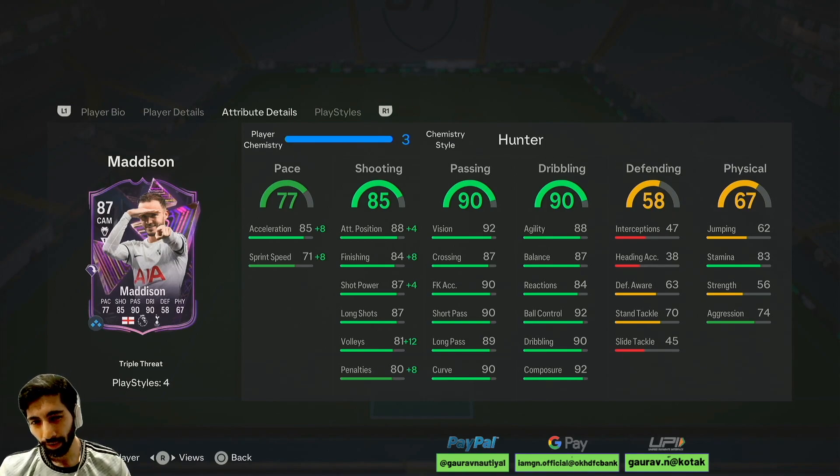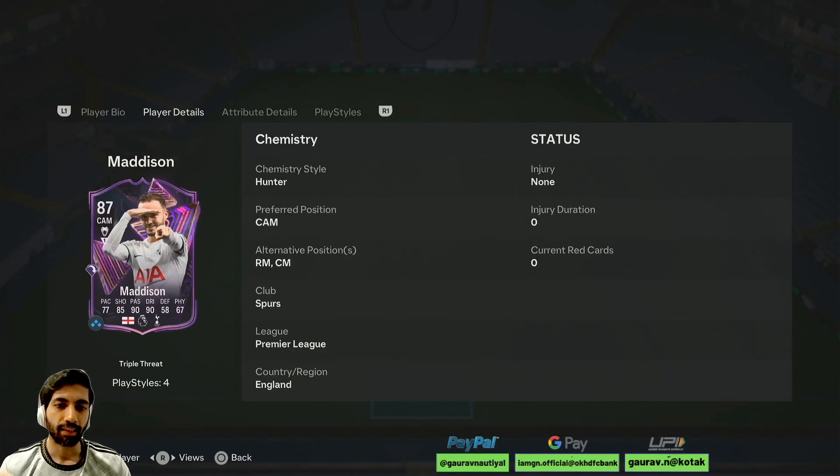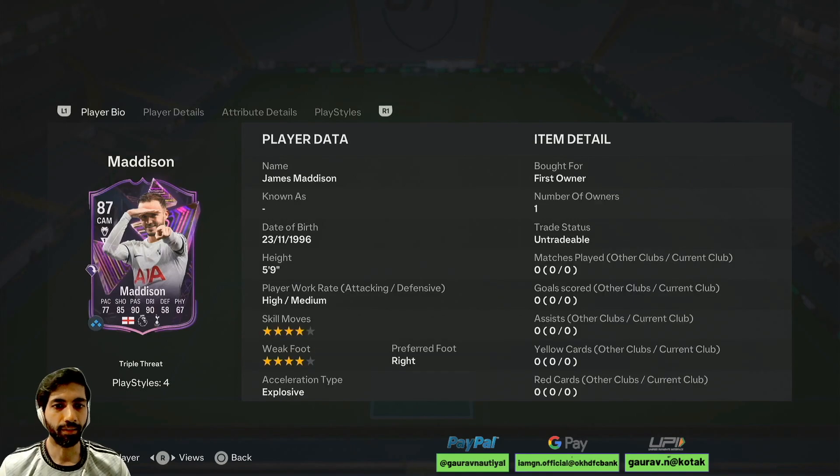The pace split is not that good. Shooting-wise he looks decent. Passing is good. Dribbling-wise he is solid. Defending-wise not that great. Physicality is again an issue with this card. He can play as a CAM, right mid, and central midfielder. 4-star skill moves, 4-star weak foot, high-medium work rate, 5'9" height, right-footed player, and he is an explosive player on a Hunter.